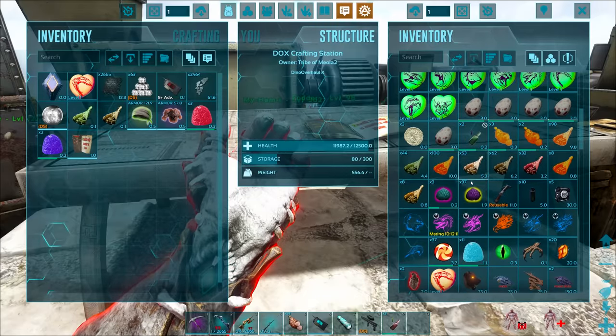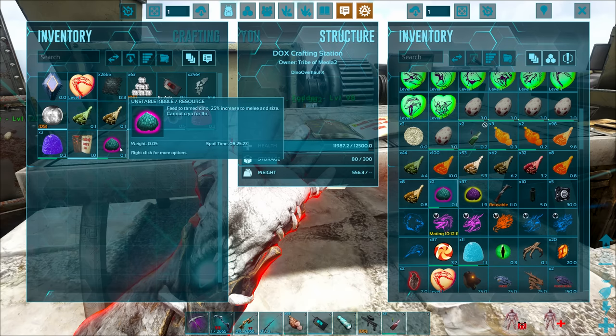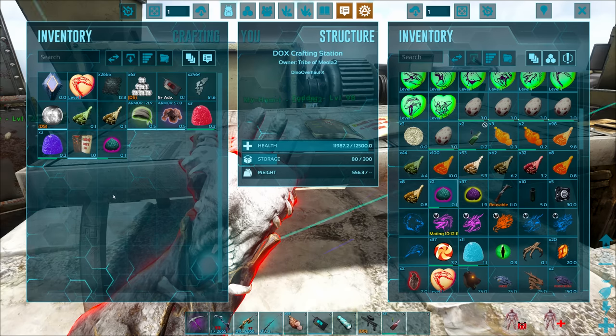It's going to be the Argentavis — we're taking it. Being a pretty high level, I'm hoping it's enough to get me over the line. We also have unstable kibble, which gives my tame a 25% increase to its melee as well as its size — making us a bigger target, but dealing more damage, hopefully taking King Kong down quicker.